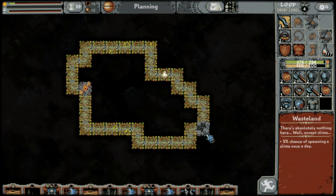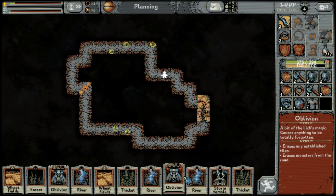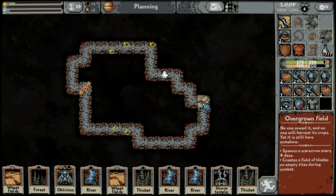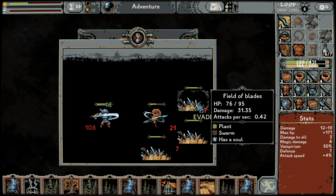Wheatfields can only be placed next to villages. But if you place a wheatfield next to a village and then use an oblivion to destroy the village, it'll turn into an overgrown field, which on top of the scarecrow also creates a field of blades on empty tiles during combat. Also, fields of blades have a soul — I don't know why they have a soul, but they have a soul.